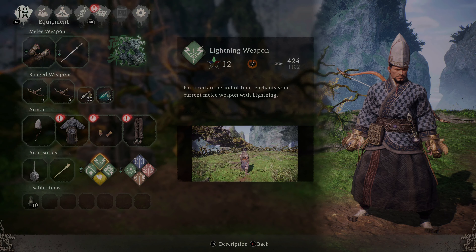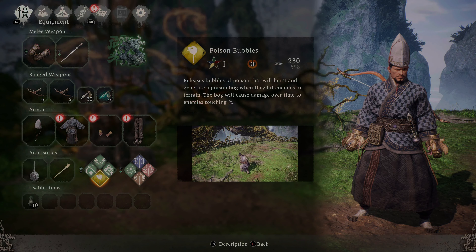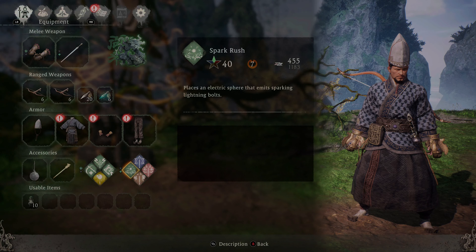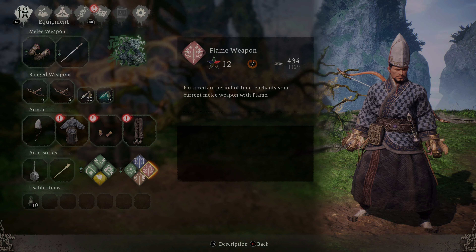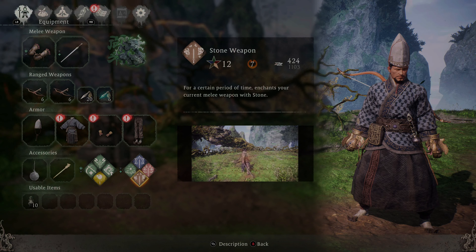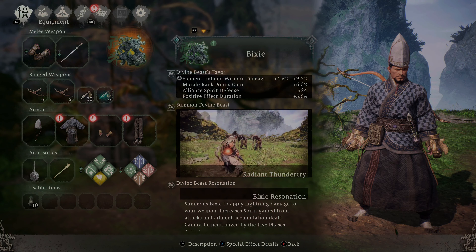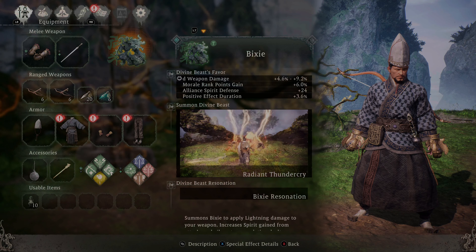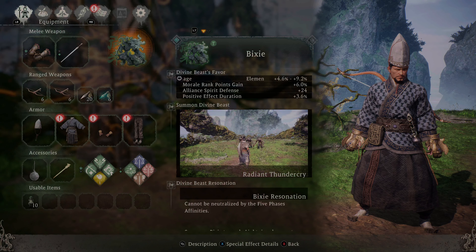For the spells, we're using Absorb Vitality, Lightning Weapon, Inner Breath, Poison Bubbles — actually I meant to use Toxin Weapon — Spark Rush, Ice Weapon, Flame Weapon, and Stone Weapon. For the Divine Beast, we're using Bixie for that extra Element Imbued Weapon Damage, Moral Rank Points Gain, Alliance Spirit Defense, and Positive Effect Duration.